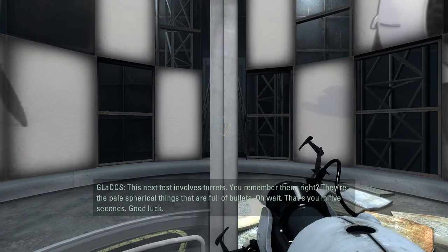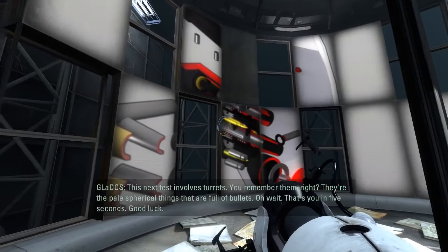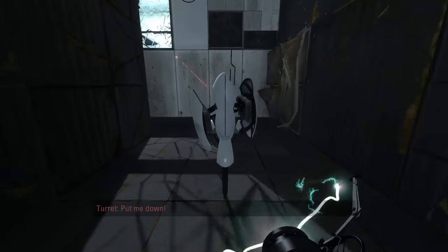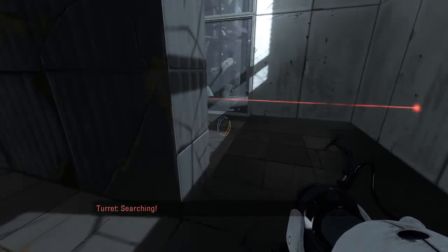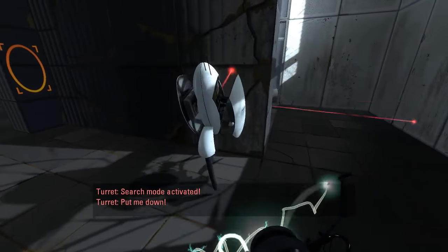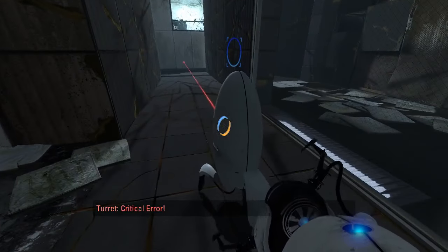This next test involves turrets. You remember them right? They're the pale spherical things that are full of bullets. Oh wait, that's you in five seconds. Good luck. It's funny because I'm going to die. Are you still there? There it goes, immediately said it. I'm just gonna put you right there - oh no no no no. Meant to just disarm you for a moment, but that's fine too I guess.